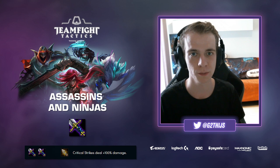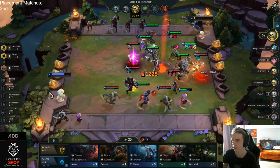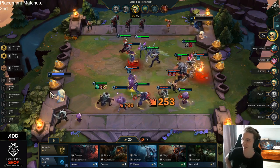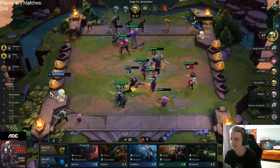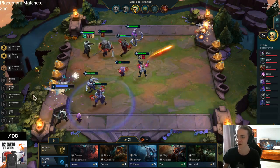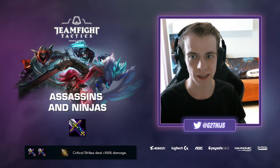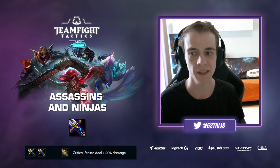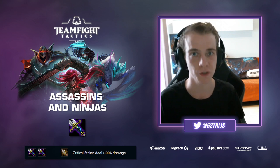Akali doesn't even need much support around her — she's just very strong. The transition with Ninjas later, especially with four Ninjas, makes it quite easy to combine both together. It's a composition I've had a lot of success with and got me many first place finishes in the first weeks I was playing.